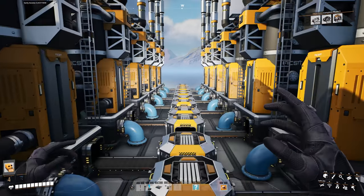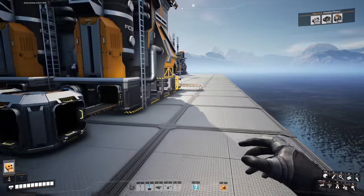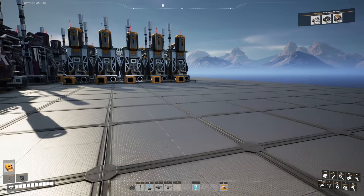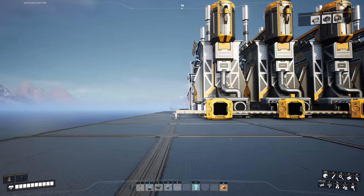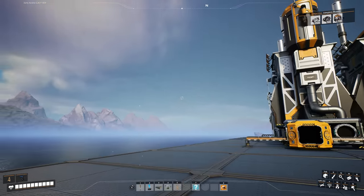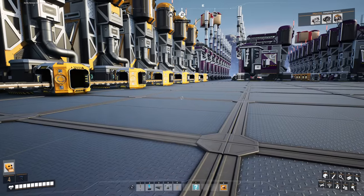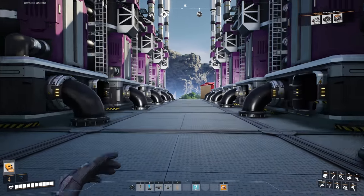I'm going to get the plastic to come around the back side here, with outputs on this side merging up with the line. In this section I'll put some constructors down with storage containers to make a lot of canisters - I need a mass of canisters because when it comes to bottled water and packaged fuel, I need to fill all the lines. I'll show later how to recycle the canisters so we don't have to keep making more.